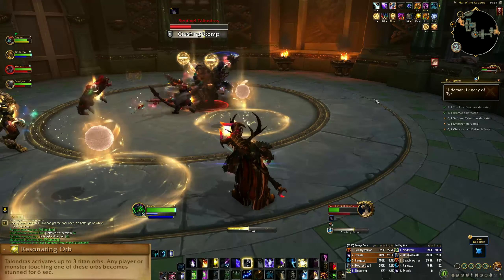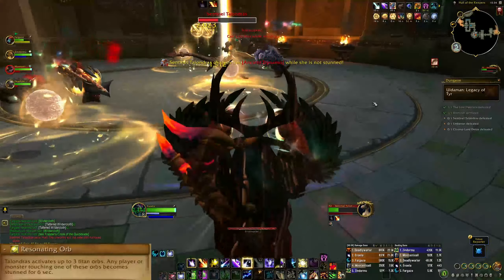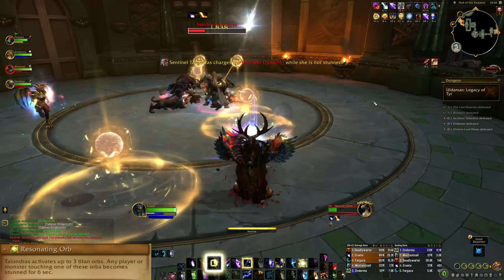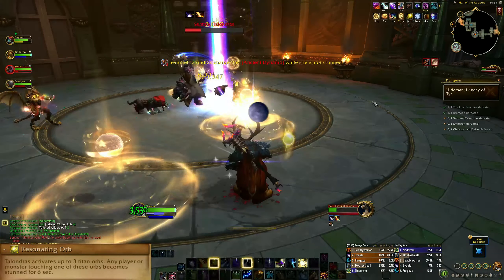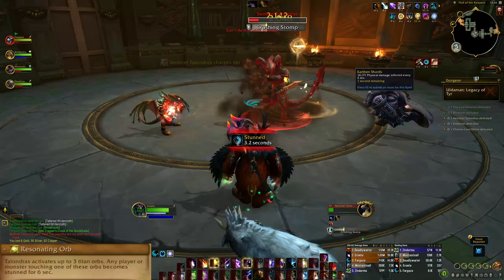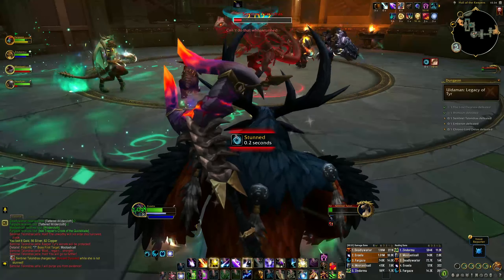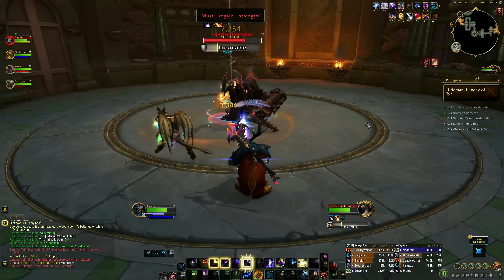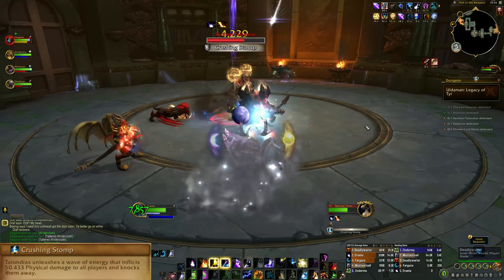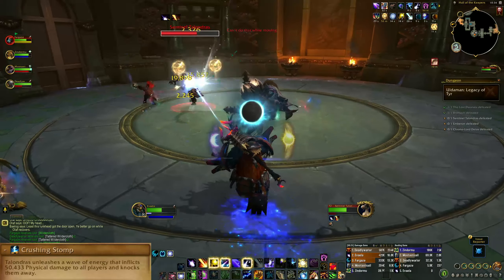To stop her from gaining Ancient Dynamo, she can be kited through the resonating orbs that spawn throughout the encounter at players' locations. Stepping into an orb will stun anyone for 6 seconds — that includes both players and the boss. You will need to run her through 2 orbs initially to break her Inexorable stacks, and then once she is stunned a third time, her Ancient Dynamo will reset and begin recharging.